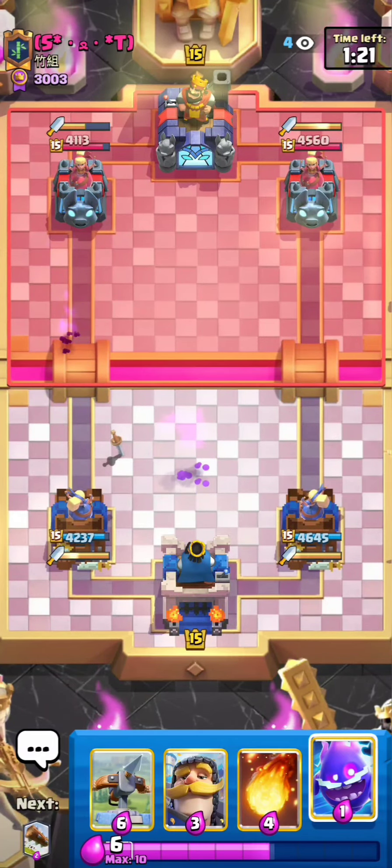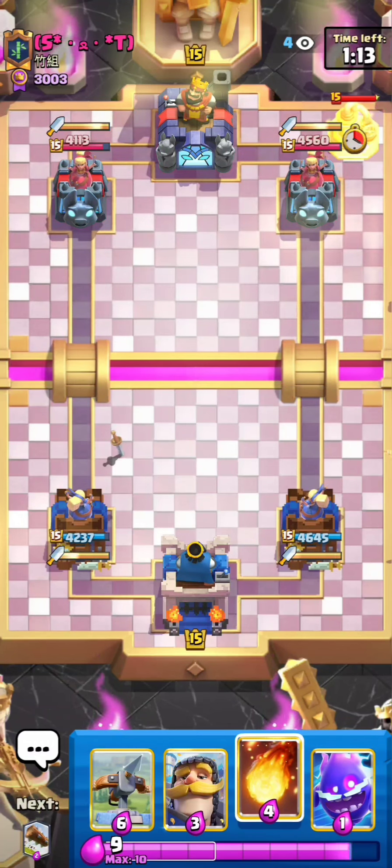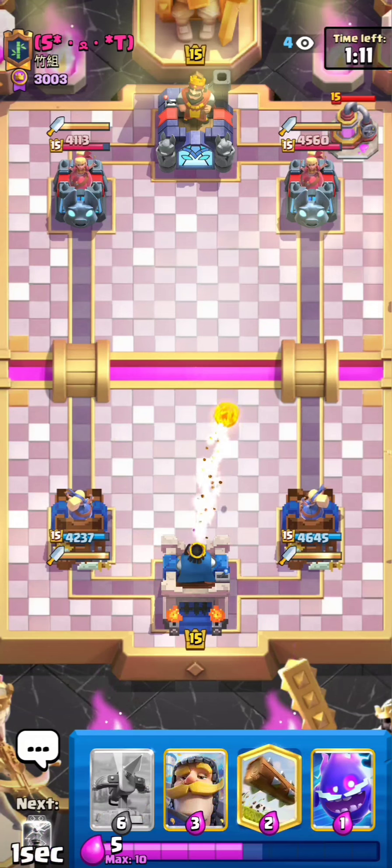You just have to know. He goes for a Zap — pretty bad Zap. Duchess full counters Archers by herself, even if they're Evo. So there was no real need for that, no necessity. I'm okay with it. I'll just Fireball the Pump again. I'm going to be patient, and we're going into Double Elixir.